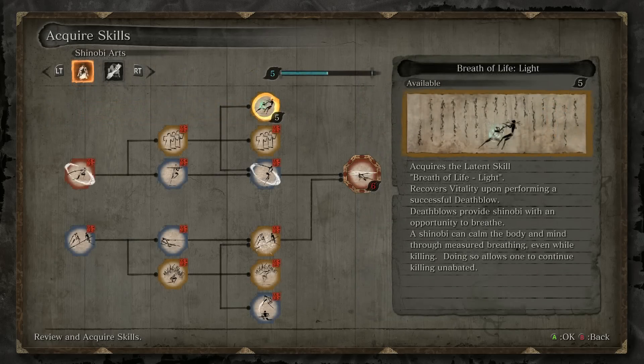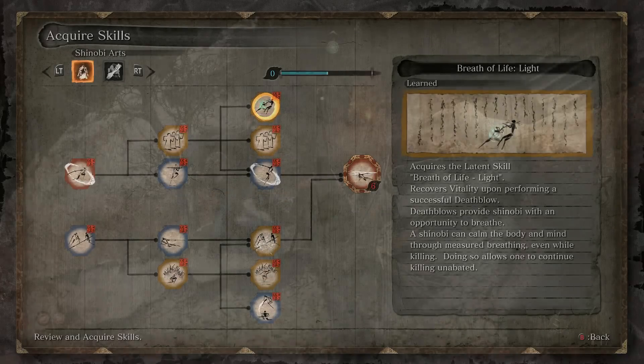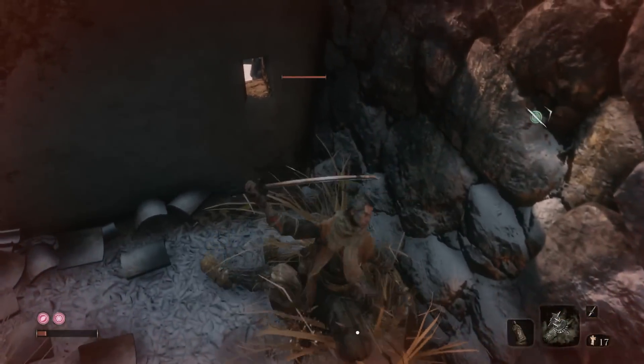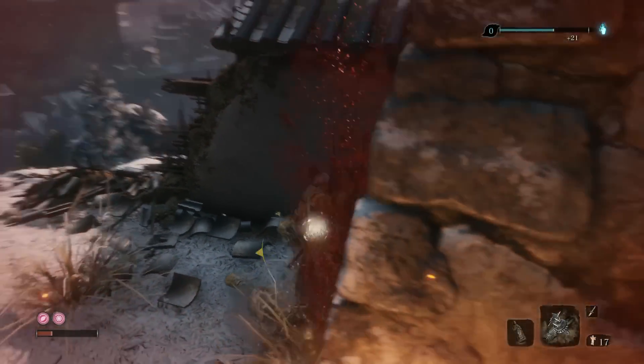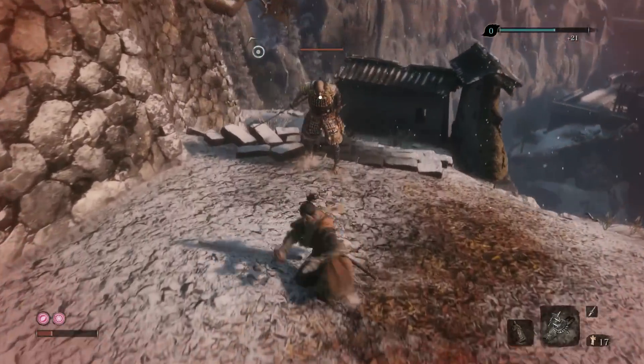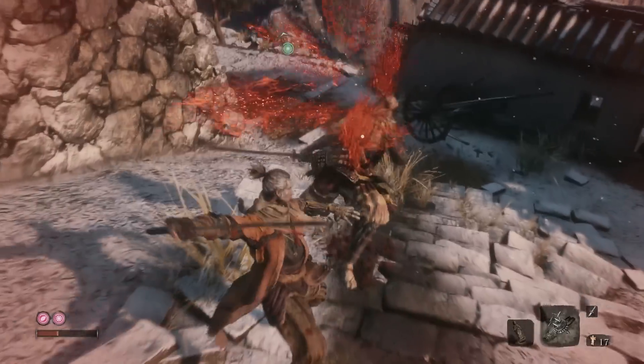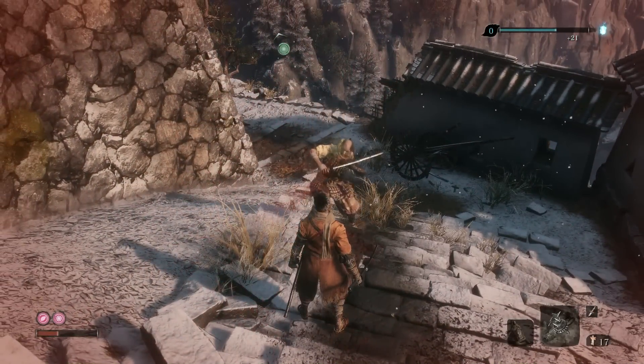Next is the Breath of Life, the Light Technique. Keep an eye or two on the health bar here in the corner — when performing a Death Blow, this ability will restore some of your health. Very useful for amateur ninjas that use all of their Gourd Potions. Maybe you can tell me what they taste like, as I've never had the need to take one, being the ultimate ninja.